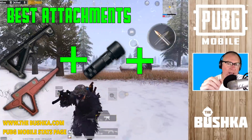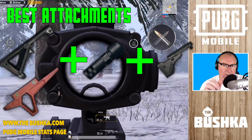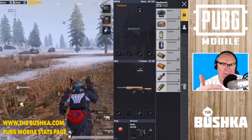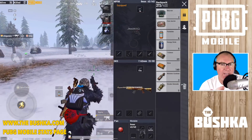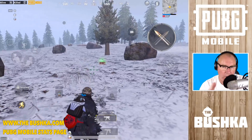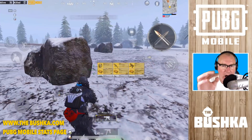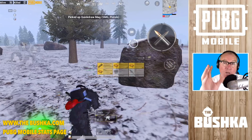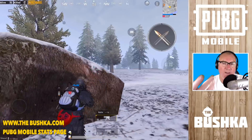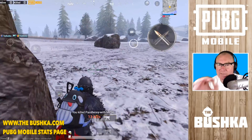It is a lot like the UMP where any grip is going to work with it because the recoil pattern is very, very friendly. The biggest, most important thing for this gun is a compensator. Running a compensator on this makes it just so much easier to do these 4x sprays out to about 50 to 60 meters very accurately — fairly accurately at 75 meters and over — because it's a 9mm round and it has noticeable bullet drop at longer ranges. I'd run this with a half grip or an angled grip and a red dot or a 3x or 4x scope.